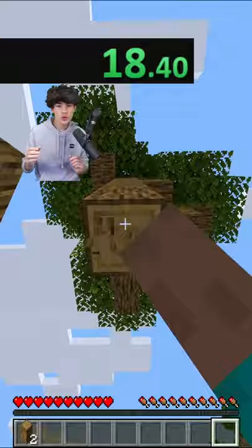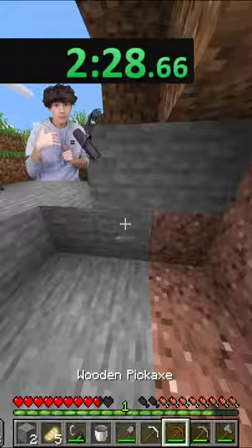I tried to speedrun a 2v2t seed in 1.16 and here's how it went. I spawned in and cut down a tree, found a cave and got some iron. While it was smelting, I got some flint and some food, then crafted my bucket and pickaxe and headed to a lava pool where I built a portal and entered the nether.